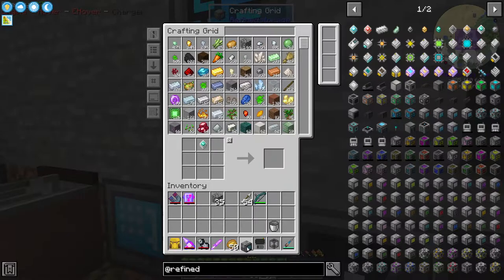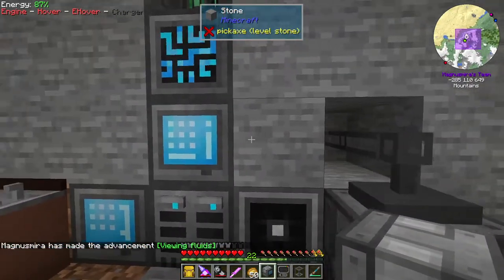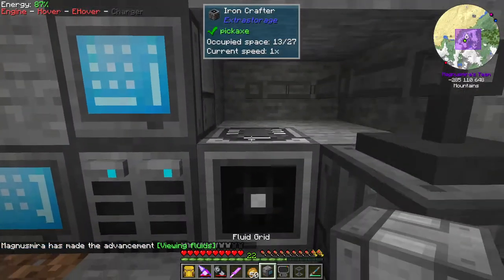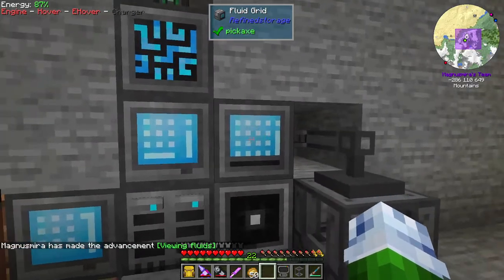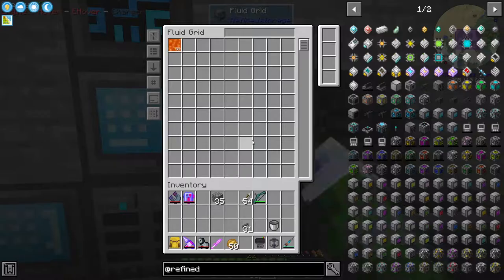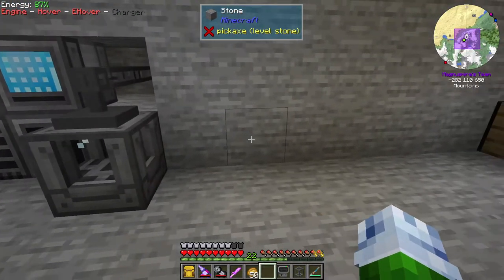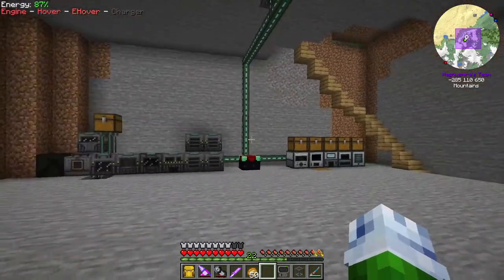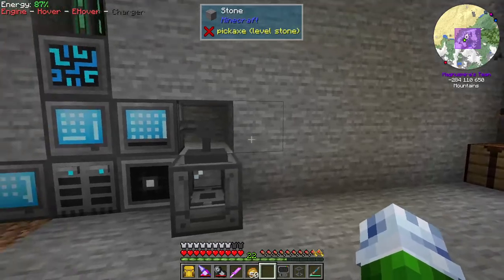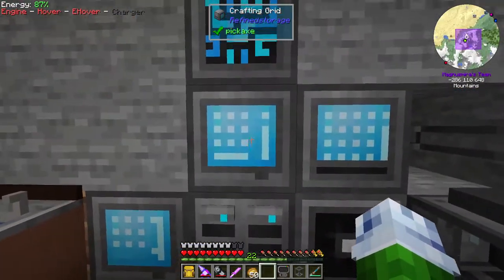And now I need another bucket. And we can just put you right there — 55 buckets of lava. So what I want to do is set up a cobble gen. Now I was going to use industrial foregoing and I do want to set up some industrial foregoing today. So let's get that going first — we're going to do that downstairs.